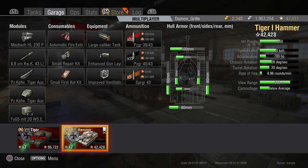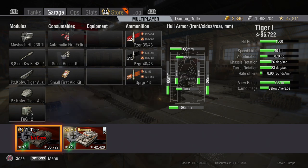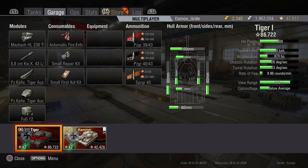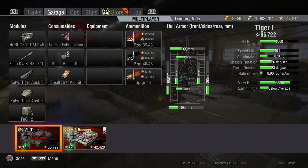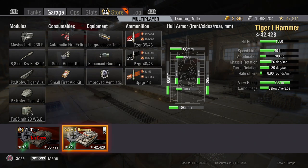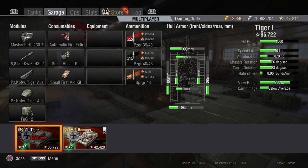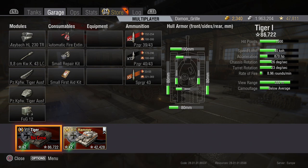The other difference on this screen is the turret rotation - the turret traverse speed. It is slightly slower on the Tiger Hammer: 20 degrees a second versus 23 degrees on the fully upgraded Tiger I. Small difference but noticeable. All the other stuff on here is the same: view range, rate of fire, ammo, armor - all the same.